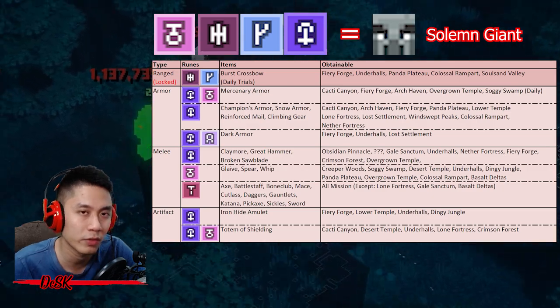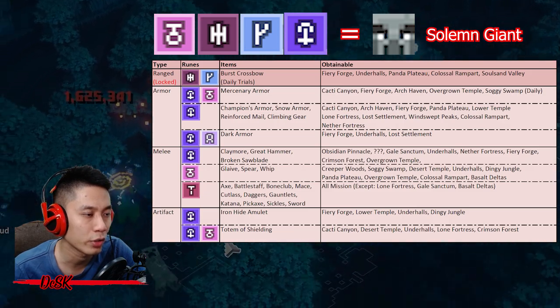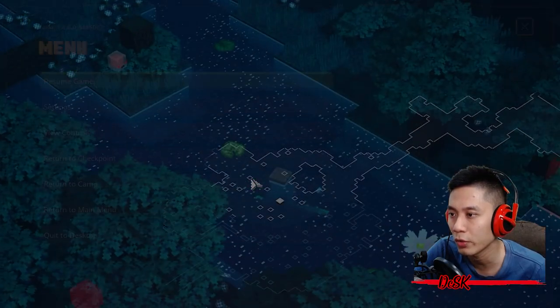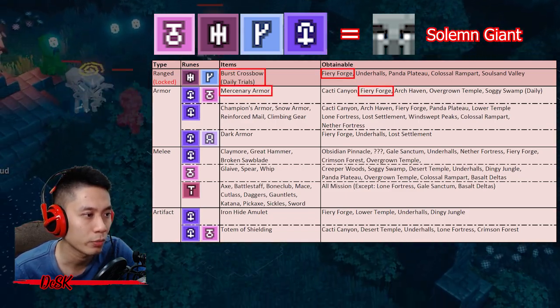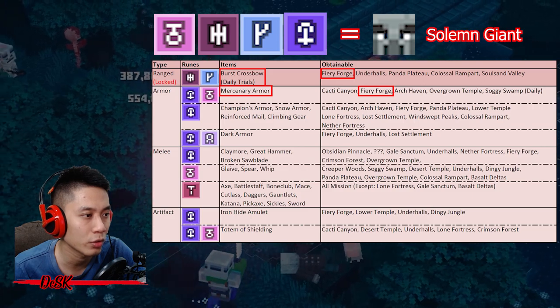I have made four tables and this first table has five types of combinations. You can only farm Wretched Crossbow from any of these five daily trial missions. Every time you farm, do not end the mission by using the door — just return to camp, otherwise you won't be able to farm again. The best place to farm is Fiery Forge; this mission drops the two items you need for the offering, which is enough to summon the Ancient Solemn Giant.